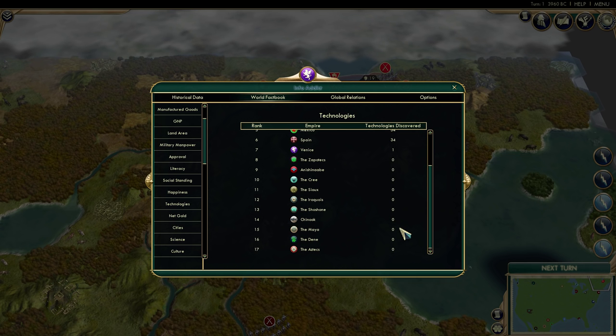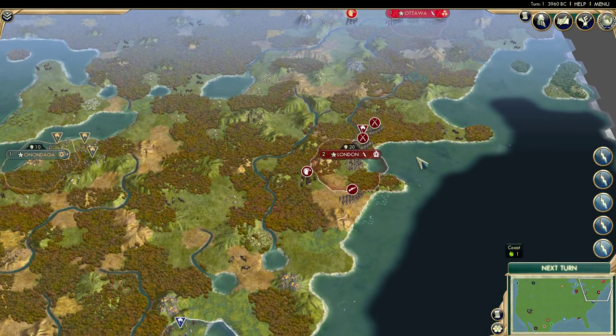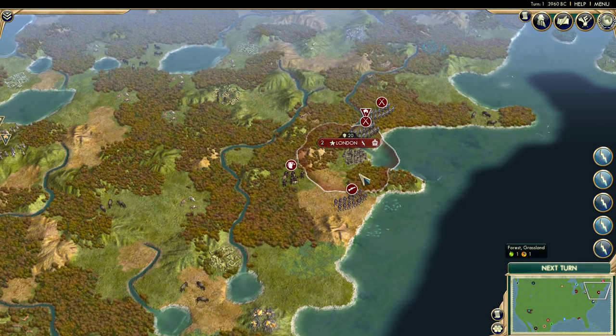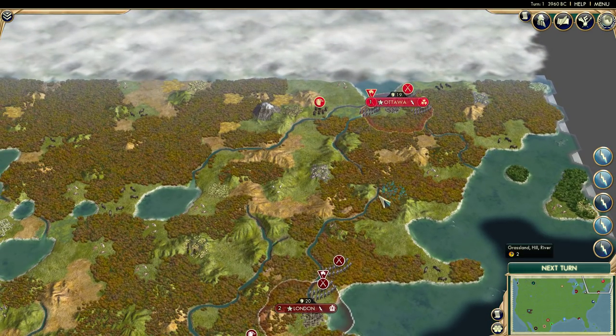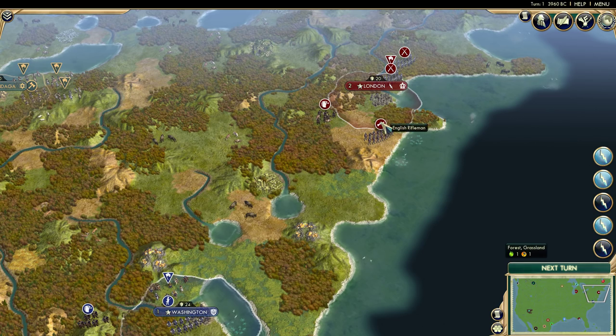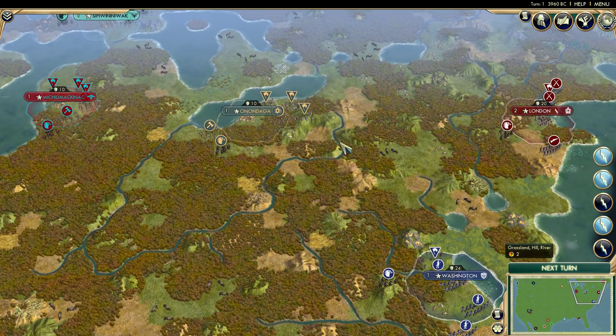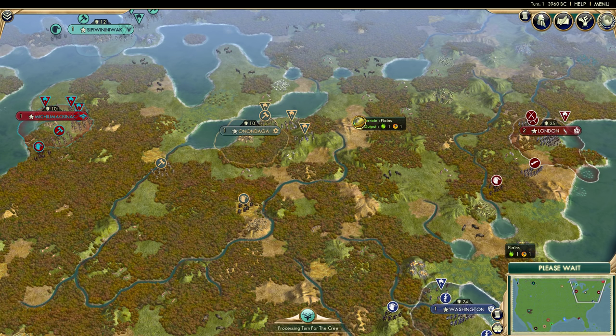The Native Americans are at zero technologies right now, while the other six nations are at 34. If you're playing as one of the colonies or Europeans, you're going to want to go to war with the Native Americans in the early parts of the game. If you don't go early, bad things are going to happen — those Native Americans are going to catch up. They will catch up.